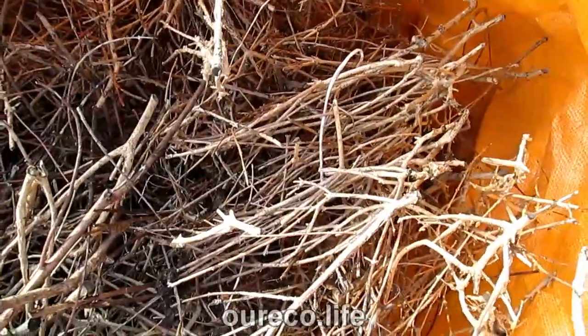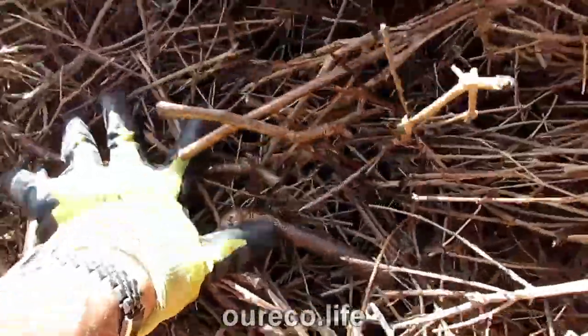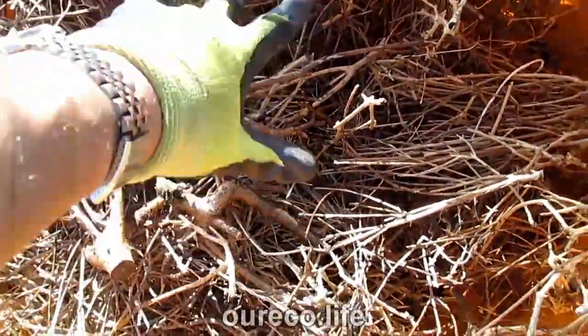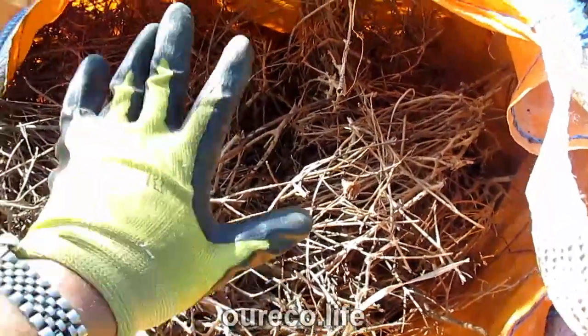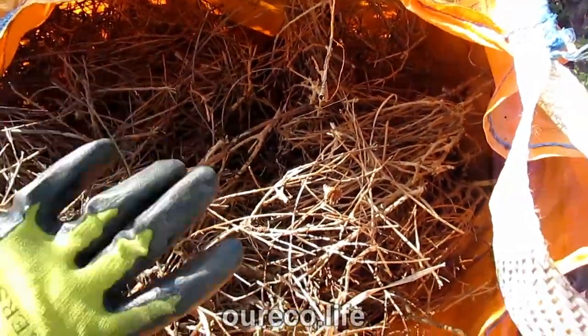I've put all the privet branches from the bath in here now. It looks like a lot but it squeezes down quite a bit — once I put the weeds in, they'll fall between the gaps so it'll collapse down quite quickly. Then I can put another layer of weeds and finally either some more privet branches, wood chips, leaves, or something like that.